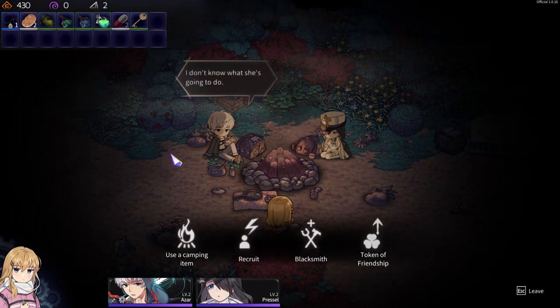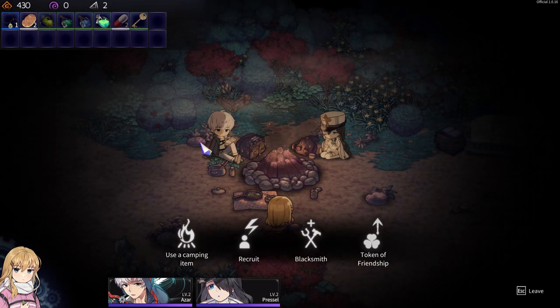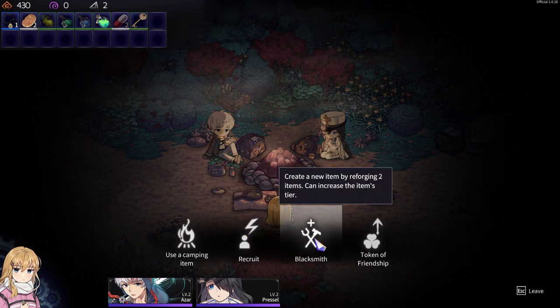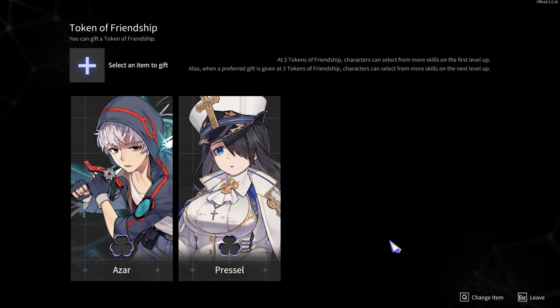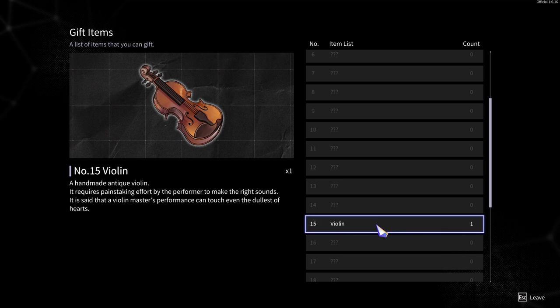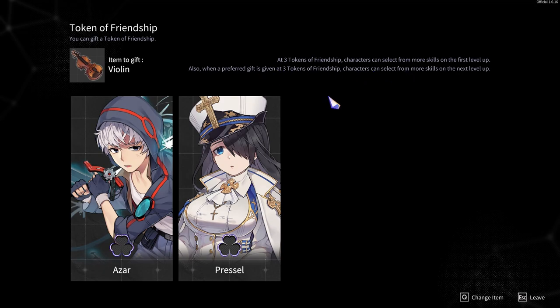I haven't done anything yet. I think we'll burn an item. Review investigator. Blacksmith — great new item. Violin — homemade antique violin. It requires painstaking effort by the performer to make the right sounds. It is said that a violin master's performance can touch even the dullest of hearts. At three tokens of friendship, characters can select from more skills on the first level up. Also, when a preferred gift is given at three tokens of friendship, characters can select from more skills on the next level up.